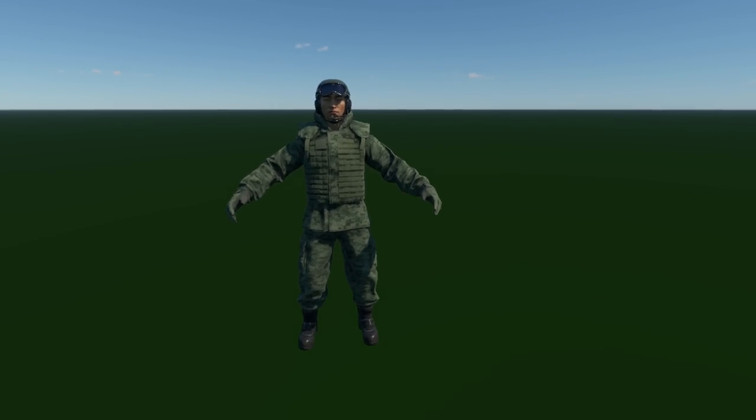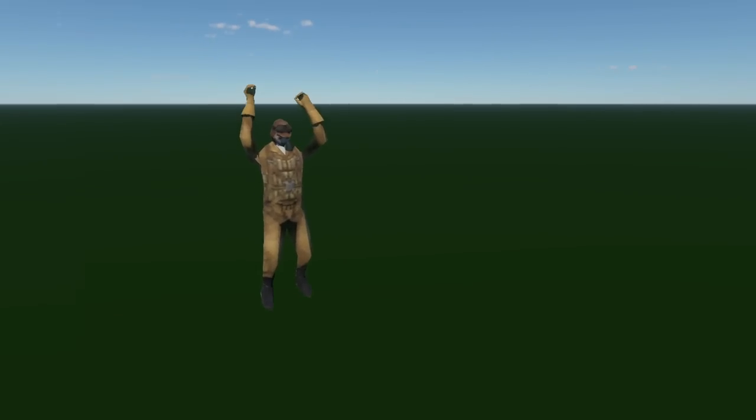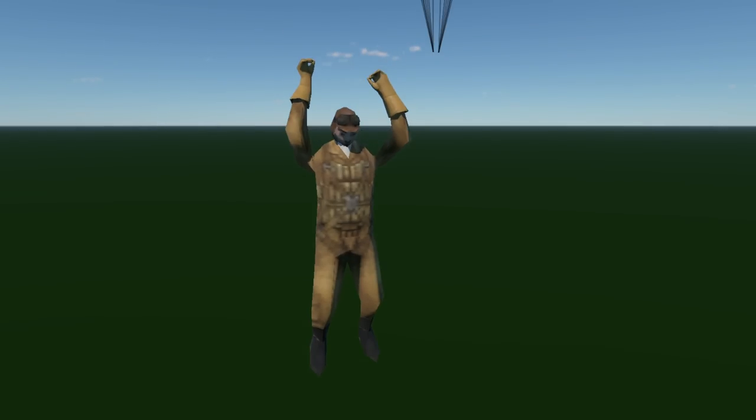A lot of these models have been updated over time, but some have been kept the same. The parachutists are one of them - they need a little bit of help. It would be really nice if we finally got an update to these guys; they've been left for at least 10 years in the game. It's a very sad state of affairs - they're really showing their age.